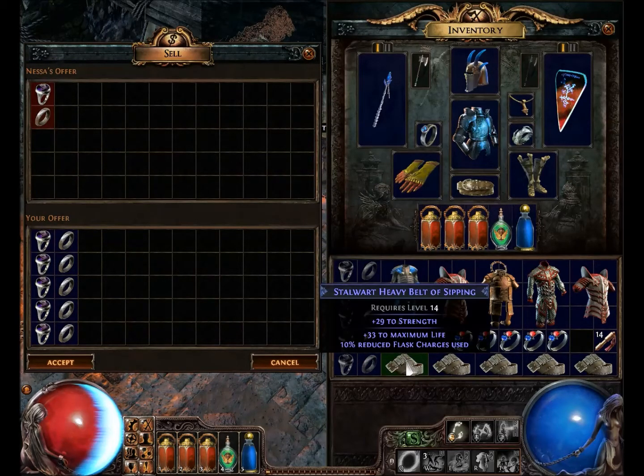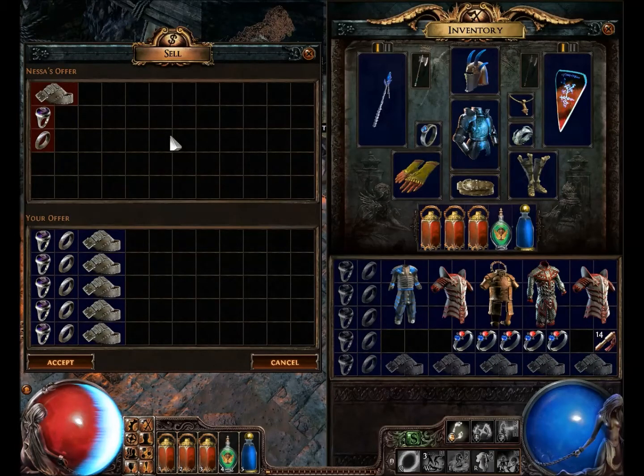These are all belts that are magic. It works with anything — belts, armors, and stuff like that.